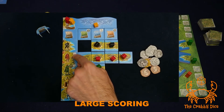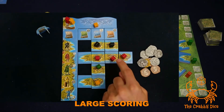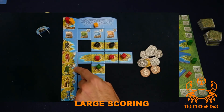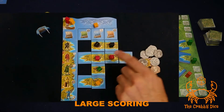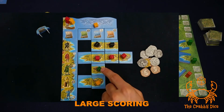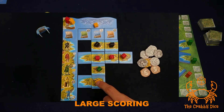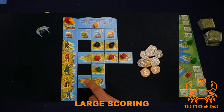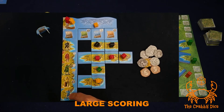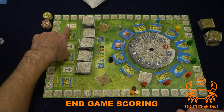Next is the noble — red meeples — which score you two points each as long as they're not threatened. For example, three nobles gives six points, added to your point track. After that, scouts score one point each, plus one additional point for each fisherman and goldsmith directly below them in the same column — you only count vertically below the scout. The goldsmith, as mentioned in small scoring, earns three gold from the general supply. The fisherman has no effect during the game — they come into play at end game scoring.